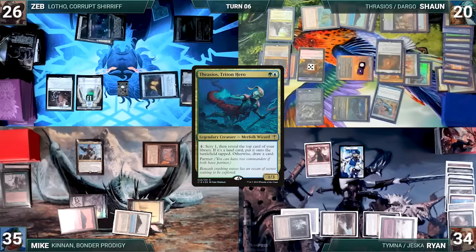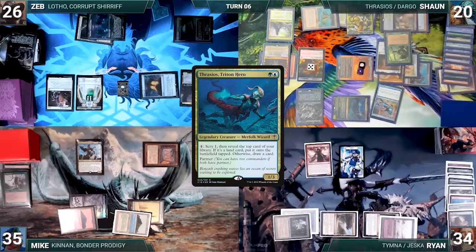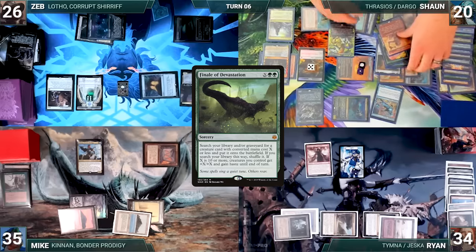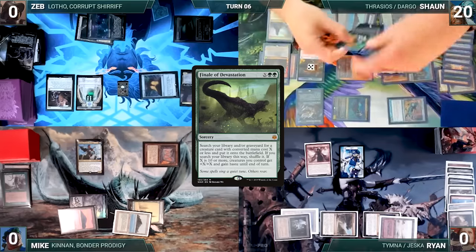He activates Thrasios, drawing his entire library and putting all lands onto the battlefield tapped. He casts all of the creatures in his deck. He casts Finale of Devastation where X equals at least more than 10, pumping his creatures and giving them haste. He moves to combat, swings with everything, and Sean wins the game.